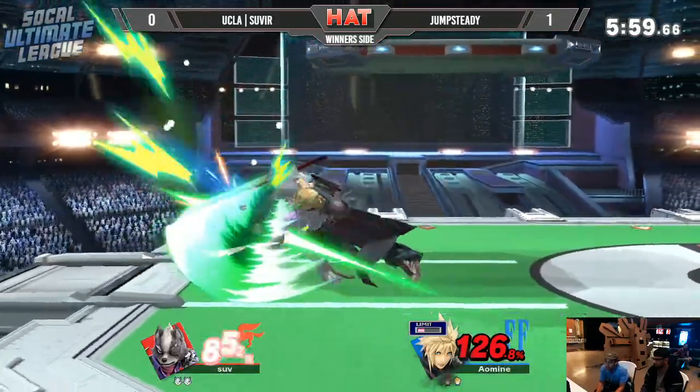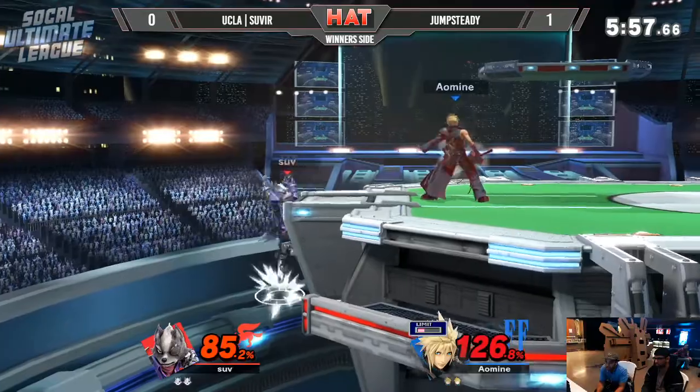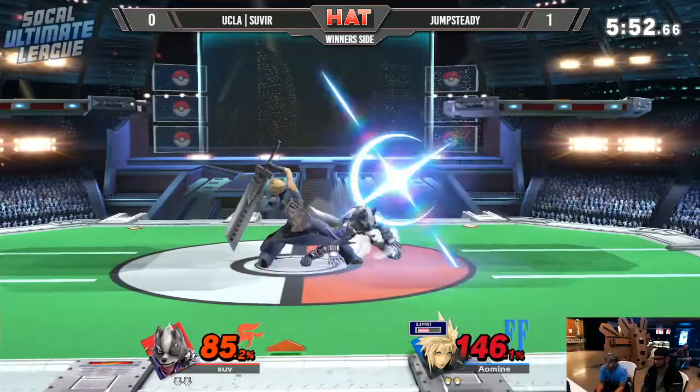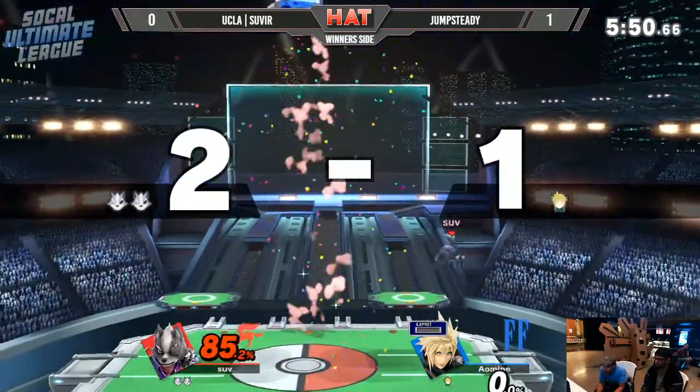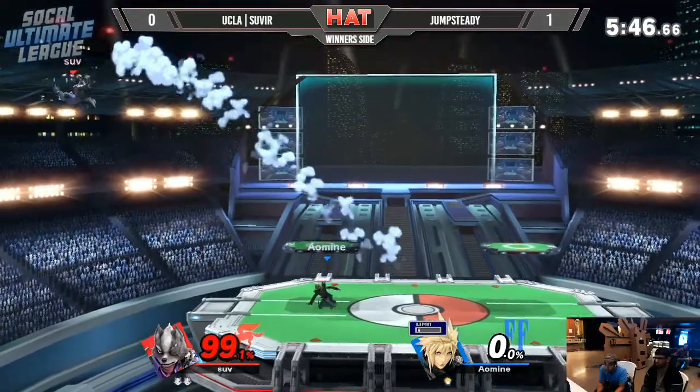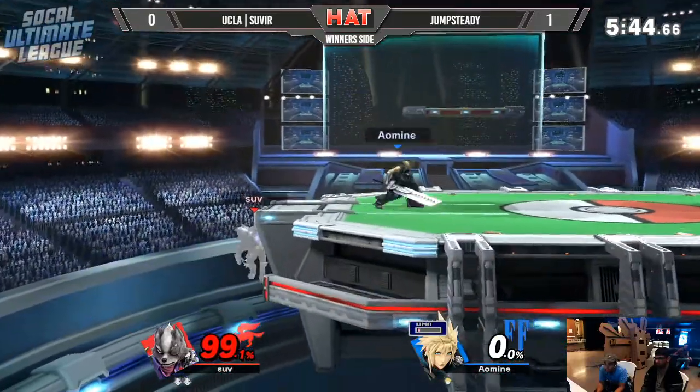It just came out as a single hit. That's a full jab. Forward air feeling like Sheik's forward air. He crossed up — the thing about Wolf's up smash is there's a rising hitbox, and he's actually able to get you from that side. He can just bring you up.